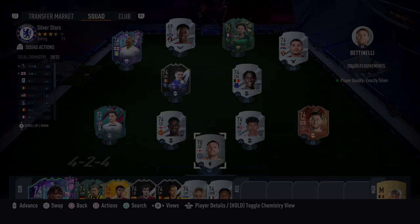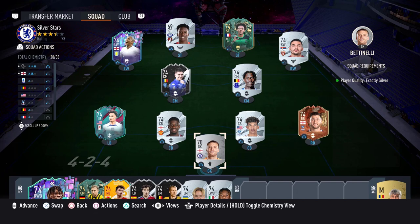Welcome to episode 44 of the Road to Glory series. In today's episode we are going to be playing Silver Stars — they have released a new objective mode. I'll show you the reward in just a second and we're going to go and complete that; hopefully it won't take too long.